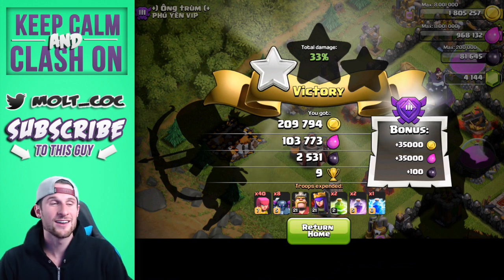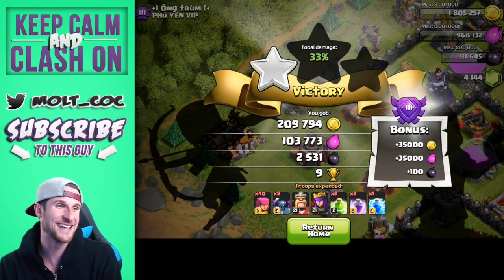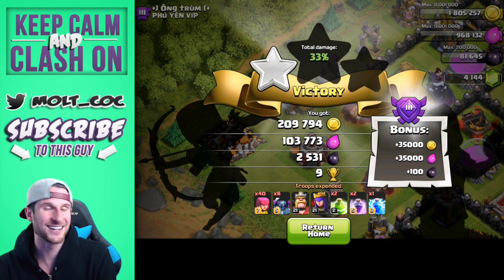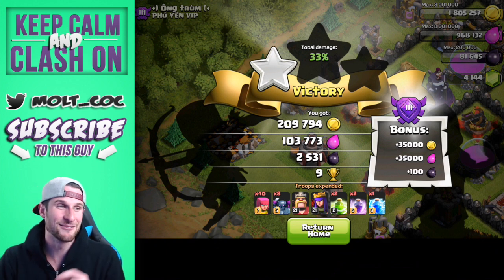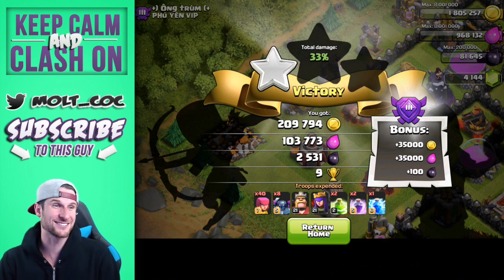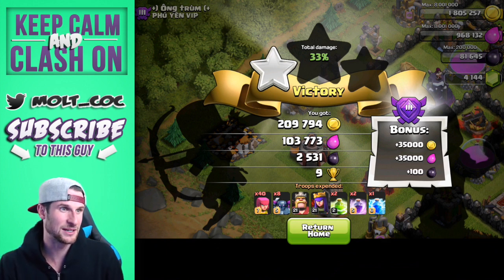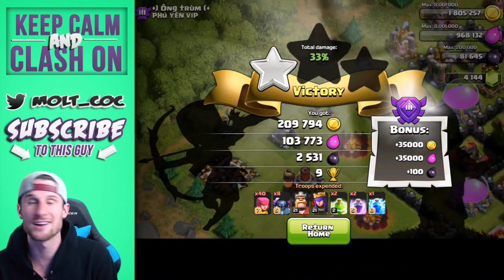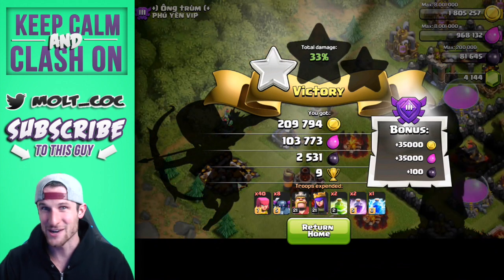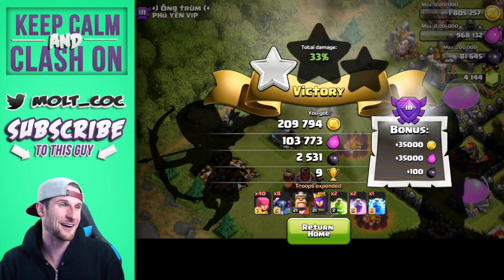That wasn't even that successful — if I had waited a little bit with the lightning spell and taken out the clan castle troops a little bit better, we would have gotten a lot more loot. But 2,500 dark elixir, 200,000 gold — it looks like it might be frozen but that's okay because we already see what the loot is.